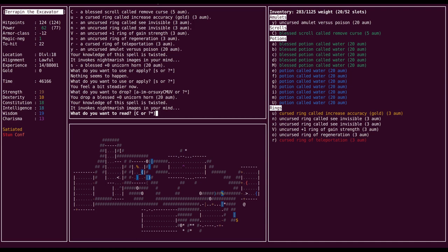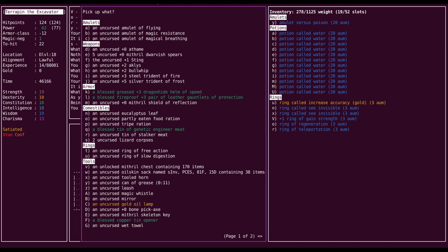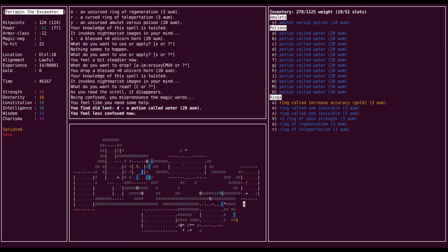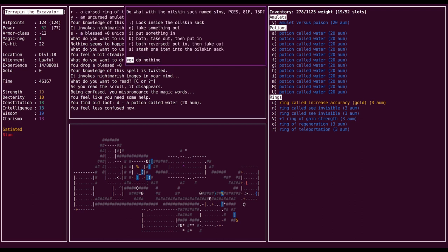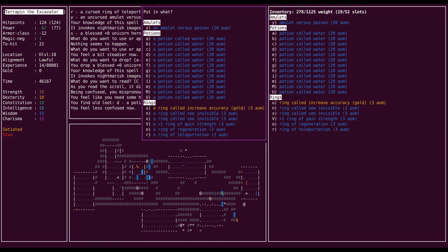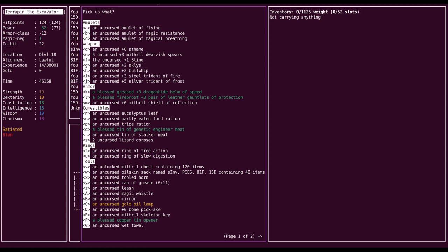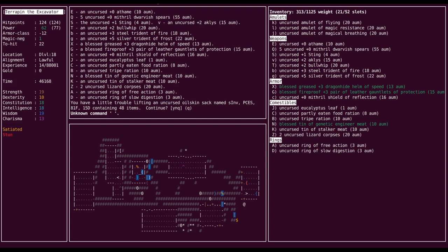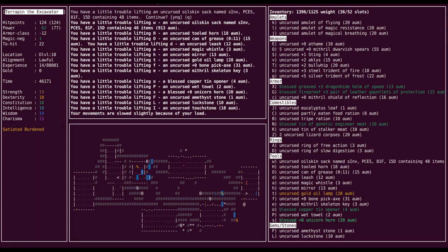So we have an emulative poison, we have a bunch of water, we have rings which we are not using. Let's read this scroll of remove curse. Great. And then let's immediately put all this stuff... I looted while confused and that doesn't do anything properly. Let's put all this stuff in our bag so it doesn't screw with the assigned letters of everything in our normal inventory. Pick everything up.